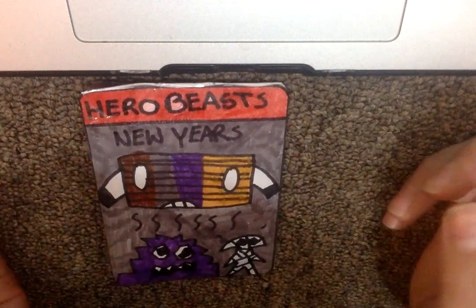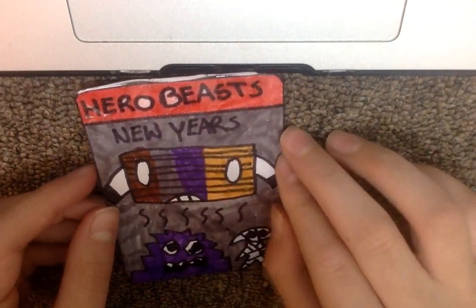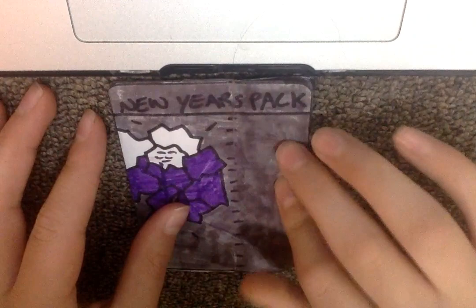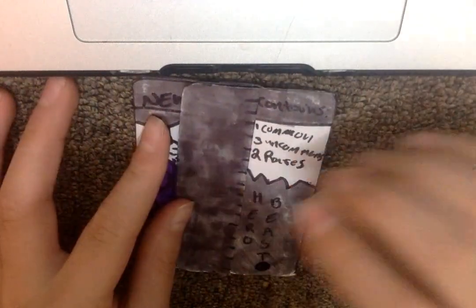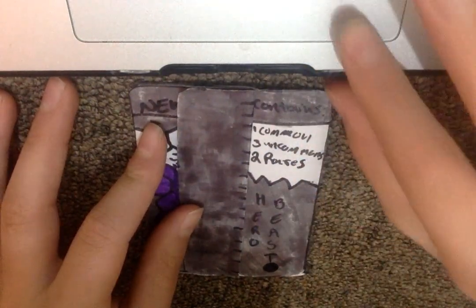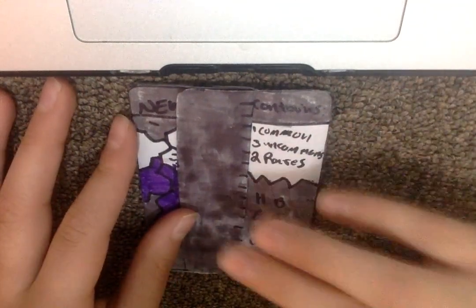So this is the front — nothing too special, just the cards you expect to see inside. On the back there's another guy and it says 'New Year's Pack' up top. It contains one common, three uncommons, and two rares — same as my last pack. It just says Hero Beast over here.